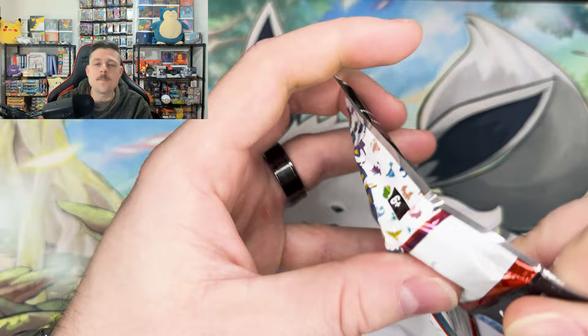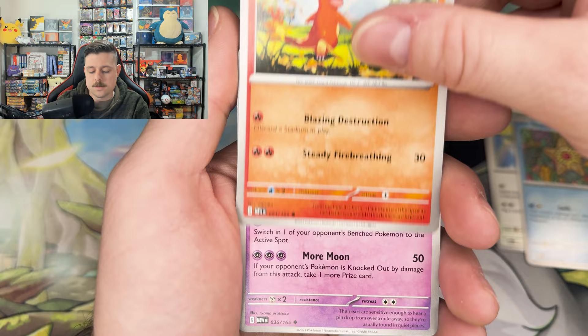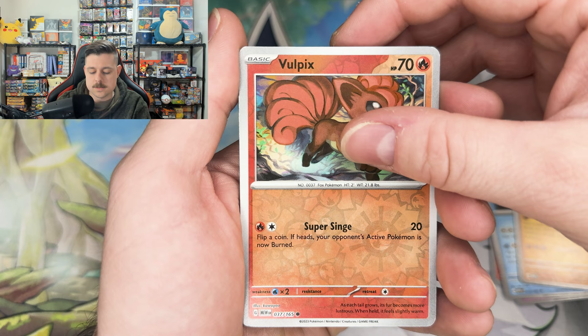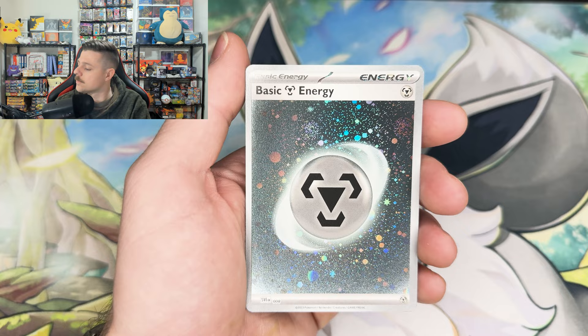Pokémon's newest 151 — all right, slow roll this bad boy. Geodude, Jigglypuff, Staryu, Charmander, Clefable — there's that Tentacruel again, such a cool card — Hitmonlee, Vulpix, the art rare slot — nothing there — Grimer, and a holo Moltres! At least we're ending it off with the holo energy — one, two — fat swirls on there, very cool. All right guys, thanks for watching! I appreciate all of you — I'll catch you in the next one. Peace!